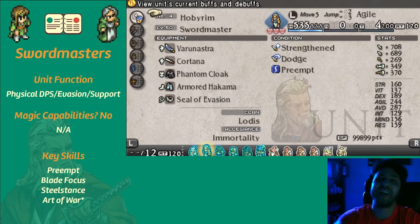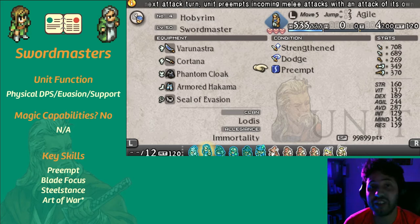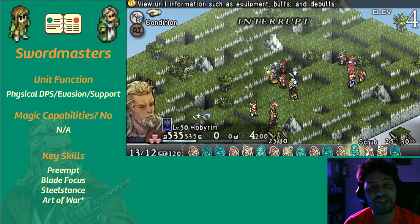Hey, what up y'all, welcome back to Tostones Gaming, it's your boy Will. We're back here again with another episode of Snacks and Strats. If you're new to the channel, welcome — we're doing a bunch of Tactics Ogre content. I've got a let's play that I'm gonna start up again real soon; we're in chapter 4 with a lot of side questing to do. Right now you're watching Snacks and Strats, which is a little informational guide video.